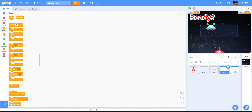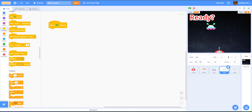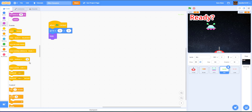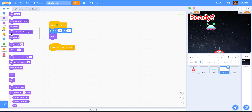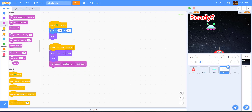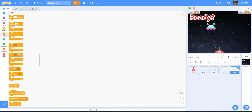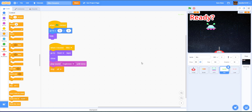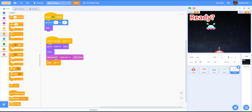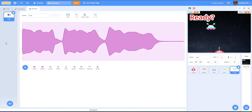Now let's make the win and lose sprites work. For the win sprite, on 'when green flag clicked', go to (0, 0) and hide. On 'when I receive win', go to the front layer, show the sprite, and play the explosion sound until done, then stop all.